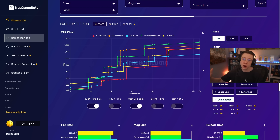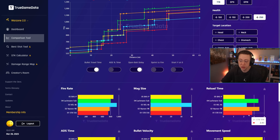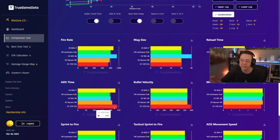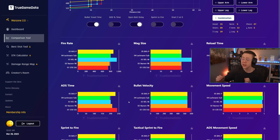For close to mid range the STB is the clear choice in terms of damage. But comparing a rifle to an SMG, the major difference will be mobility, sprint to fire, and so on. Looking at the stats, the STB 556 actually doesn't have the slowest reload time, and its magazine size is about the same as most SMGs. Fire rate is a little slower but that doesn't matter much given the TTK and accuracy. It does have the slowest ADS time — something we'll combat with the setup. It has the best velocity though, and its movement speed is not that far behind the SMGs. Sprint to fire isn't far back either.